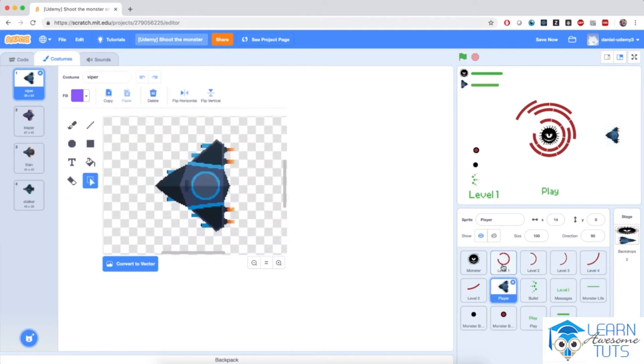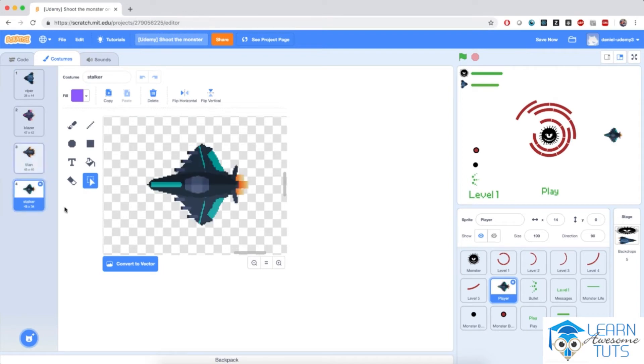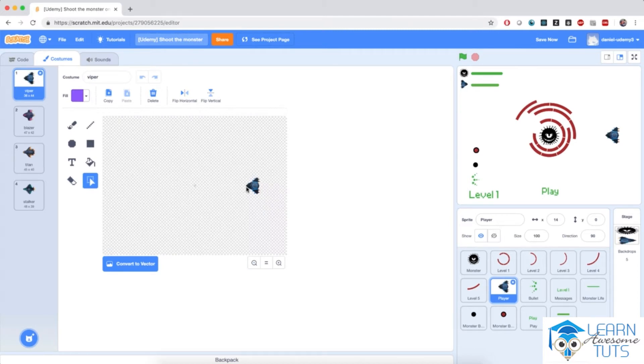Then we have our player sprite. This is interesting for a few reasons. First of all, you have a number of ships that you can choose from. Throughout the entire chapter I'm going to use the viper costume, but you can use any ship you like. The most important aspect about this sprite is that its center is far away from the actual ship, which will allow us to do some very easy rotation around the monster.